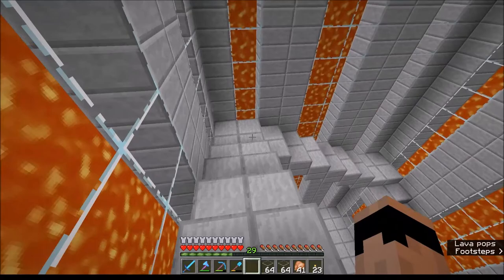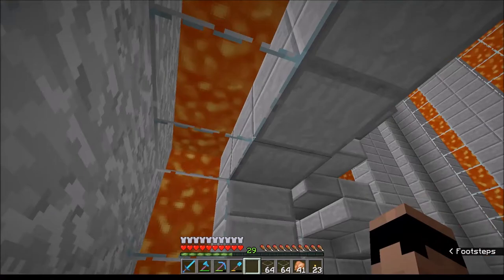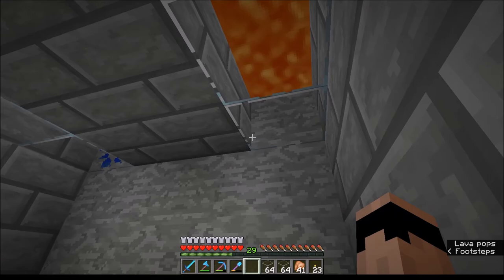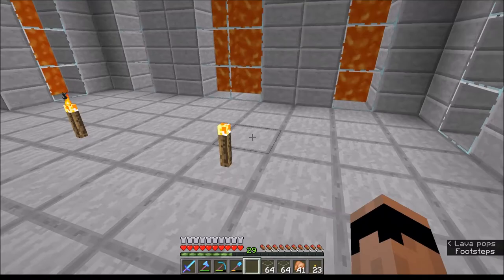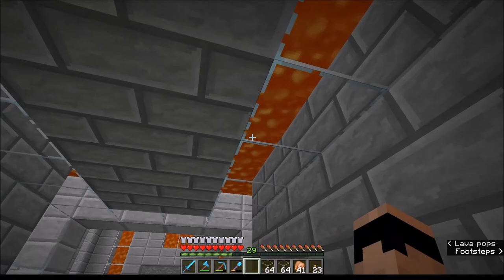It's not the most beautiful thing ever but it works and it's nice and clean looking. Down here at the bottom, this is going to be one direction of the mine shaft, and this is going to be the other direction. Instead of putting torches on the floor, I'm going to run lava up in the ceiling so I can light it up nice and bright without torches. These torches I put down here were from before I had fully decided to do this.